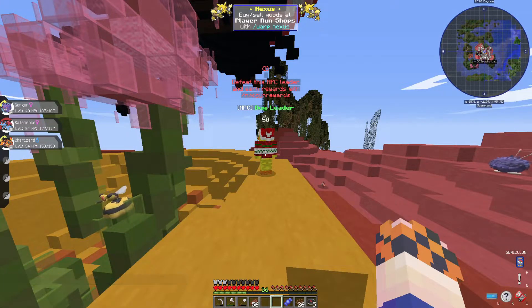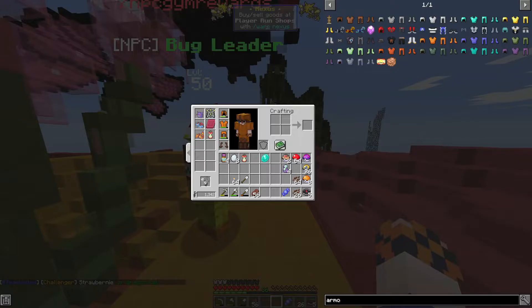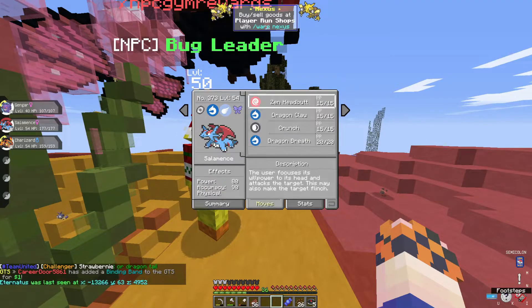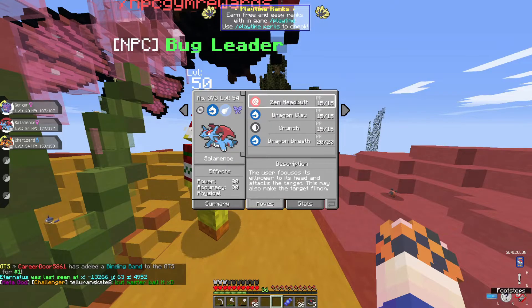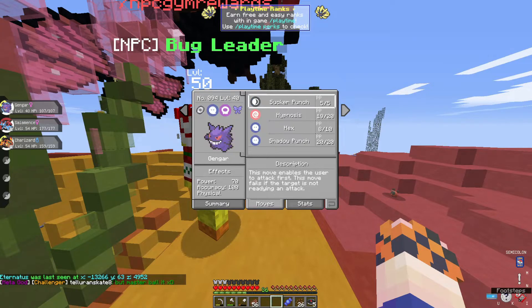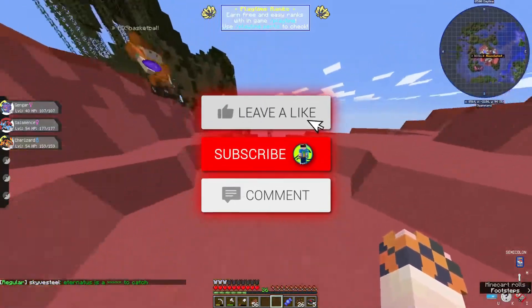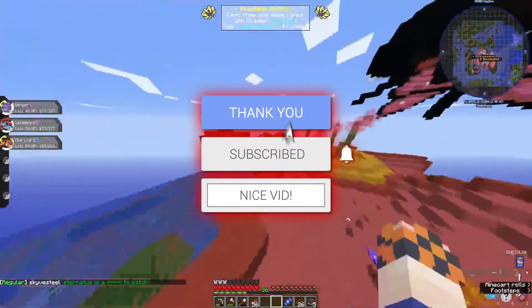We are not quite strong enough to take on the Bug Gym Leader. I think we just need a few different moves — maybe Flamethrower on Salamence as well, definitely Shadow Ball on Gengar, and I need to get rid of Dragon Breath for something else. We need something better than Slash on Charizard. Otherwise, I think we did a really good job — we came extremely close. Hope you guys enjoyed! Make sure to like, comment, and subscribe down below. I'll see you all later, Rockstars — peace!